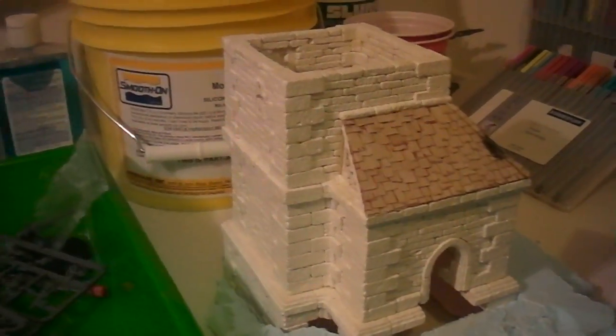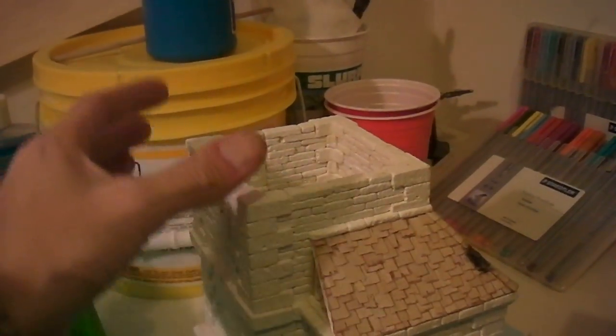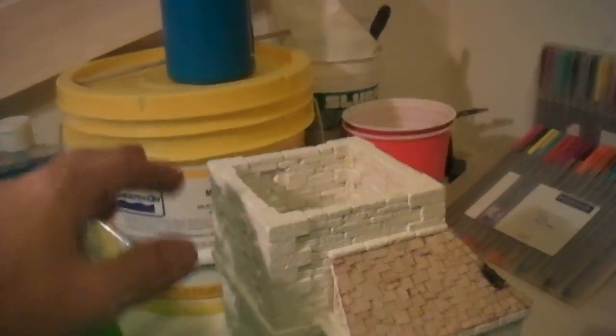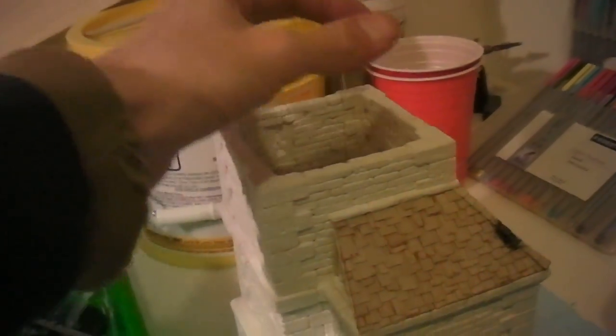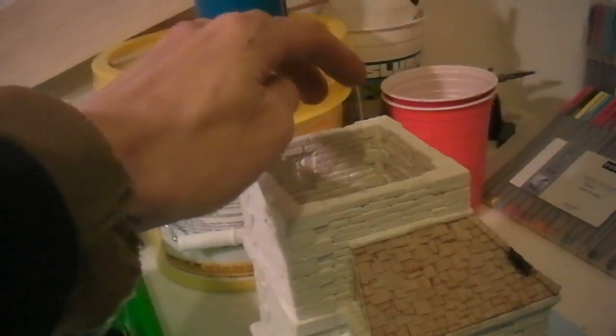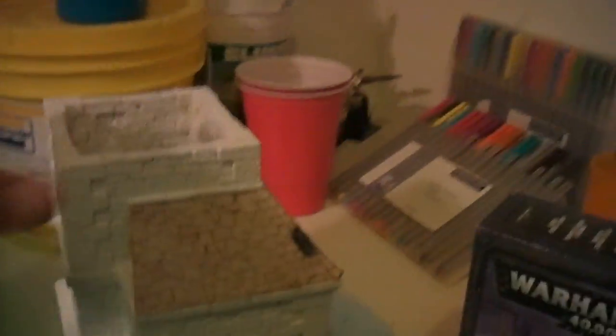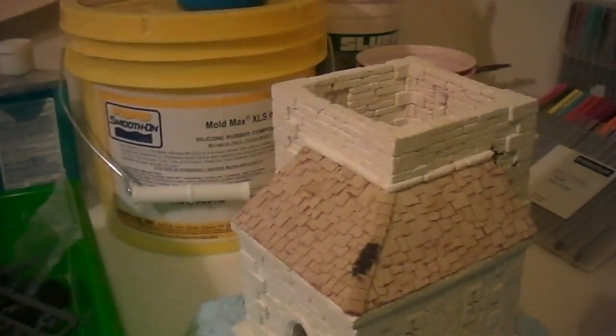For this little building that you guys have all seen with the skulls on it, I need some help — I can't decide how to finish the top of it. Should I do the crenellations like a castle with a big flat spot for putting lots of guys on? Or do one of those roofs with a little flat square at the top with a railing, where two guys could probably stand, and sloped roofs all the way around with shingles? Let me know in the comments which you think I should do.